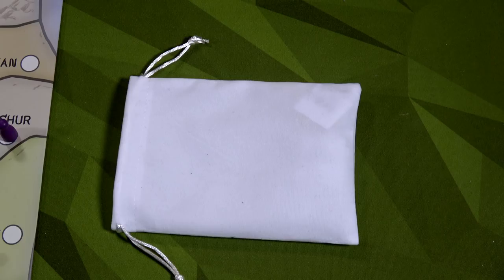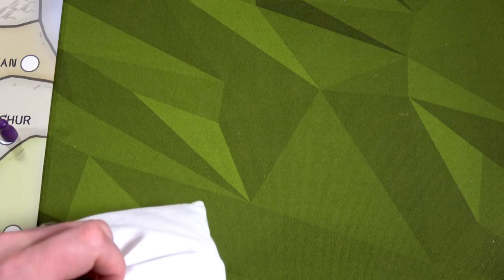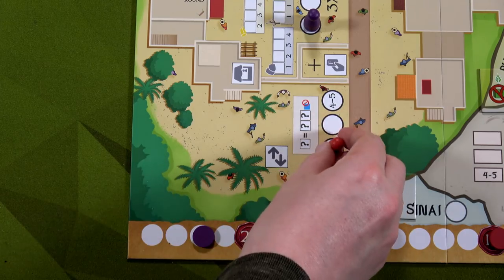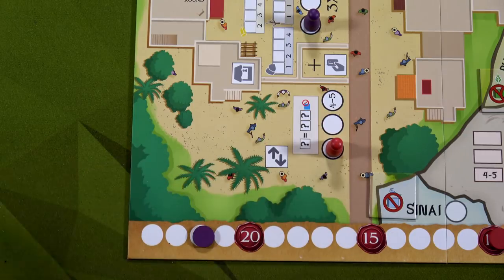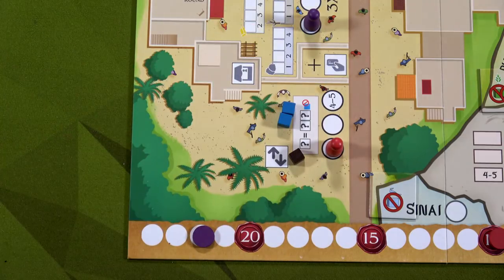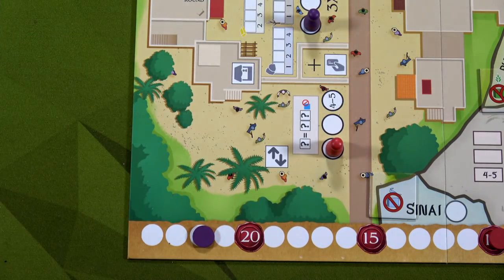Back to Jeroboam — we shuffle and draw — he gets a trading action. Jeroboam places a worker at the trader. At the trader you turn one good into two of any type of goods, and those two have to be the same type. Normally they can't be exotic goods, but for Jeroboam they can. He trades one wood — the resource he has the most of — and gets two exotic goods, giving him great flexibility since exotic goods are wild and can be any resource type.